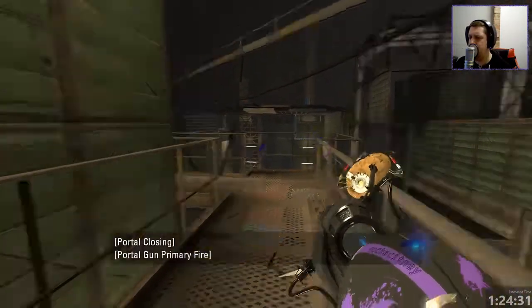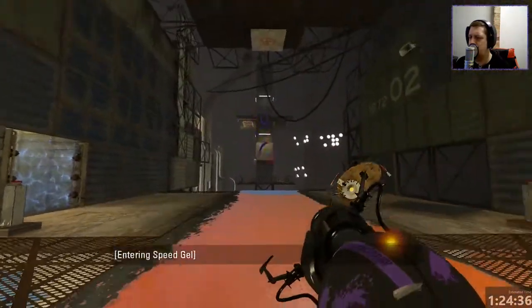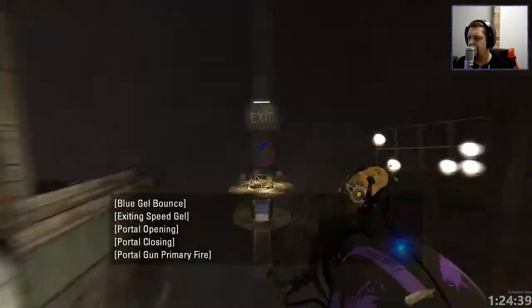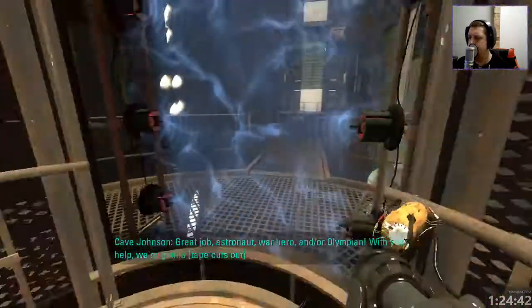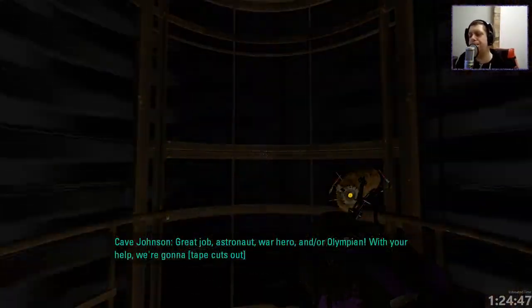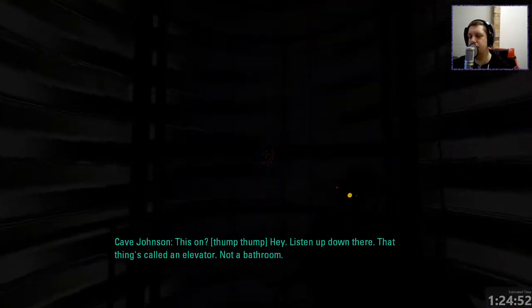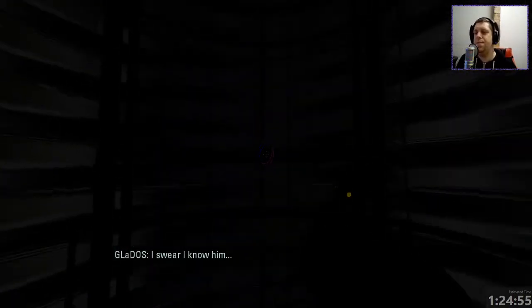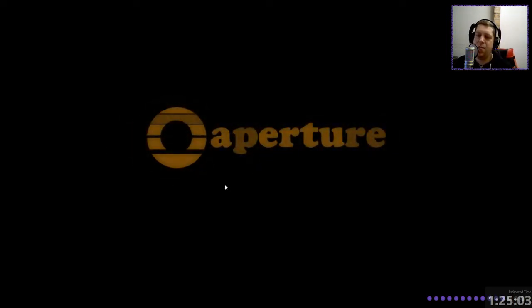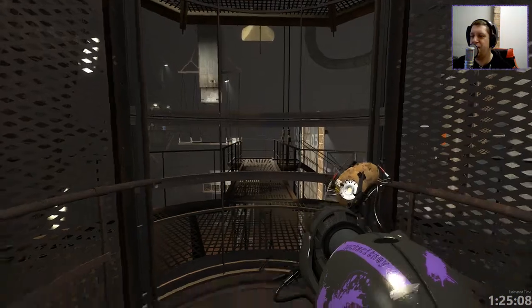And then we're going to go... to there, out here. Let's go, shall we? The in-game prompt says: 'Great job, astronaut, war hero, and/or Olympian.' Cave Johnson's dialogue comes in: 'Hey, listen up down there. That thing's called an elevator, not a bathroom.' I swear I know him. Well, Caroline — sorry, Clannis — I'm sure you do know him. I love the 70s Aperture. It is very 70s. I think it's one of my favourite Aperture logos, actually.